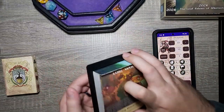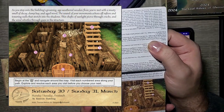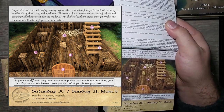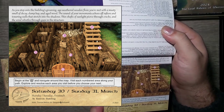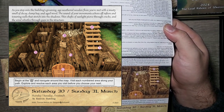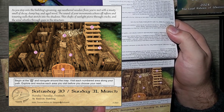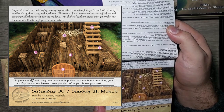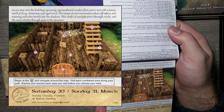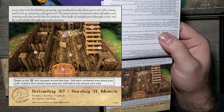Now let's get into today's Saturday. I don't see a backpack or a pickpocket. You can always let me know below if I missed anything or how your adventure is going. As you step onto the building's groaning, aged, weathered wooden floor, you're met with a musty smell of decay, damp hay, and aged wood. The sound of your movements echoes off rafters and towering walls that stretch into the shadows. Thin shafts of sunlight pierce through cracks, and wind whistles through gaps in the structure. Start at X, which is the door, and visit each numbered area along your path.